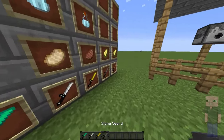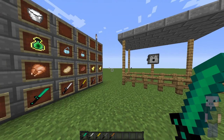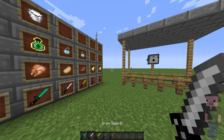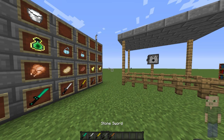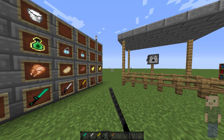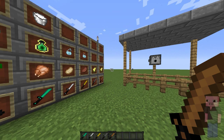Next up we got the swords, and this is how they look. This is the diamond sword — when you block it looks like that, and when you swing it, it looks like that. The iron sword looks like this when you swing it. The golden sword like this when you swing it. The stone sword like this when you swing it. And the wooden sword looks like this when you block, and when you swing it, it looks like this.